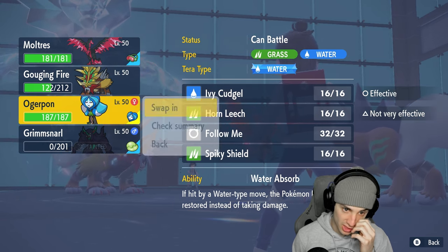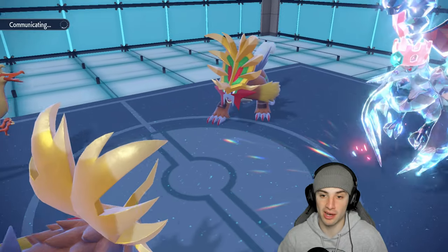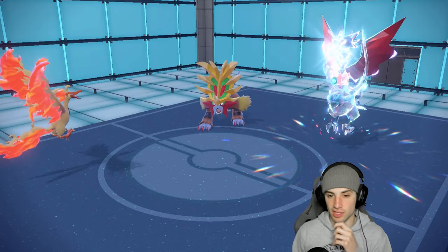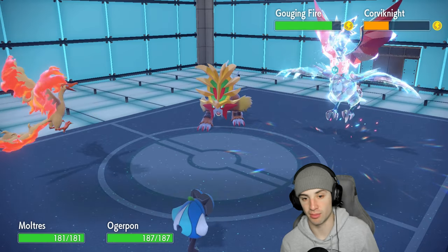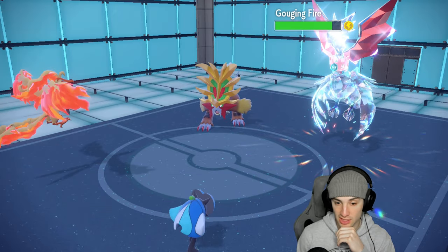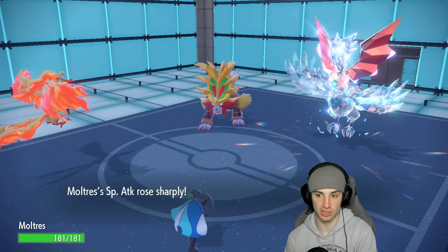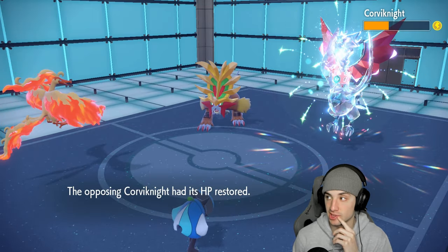Ogre Pon comes in. Their Gouging Fire could go for another Breaking Swipe and their Corviknight uses Howl again — now it's plus two. Going for Nasty Plot with Moltres — I outspeed Corviknight now which is gorgeous. Corviknight Roosts — fine by me. Solid Nasty Plot for us. Paralysis hasn't been working yet, and their Tailwind is gone, so Fiery Wrath needs to come into play.